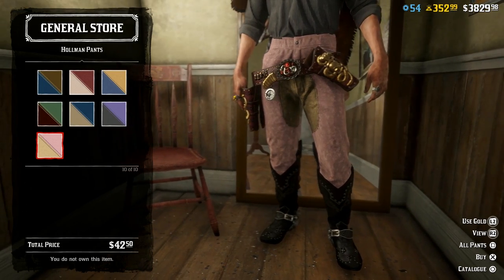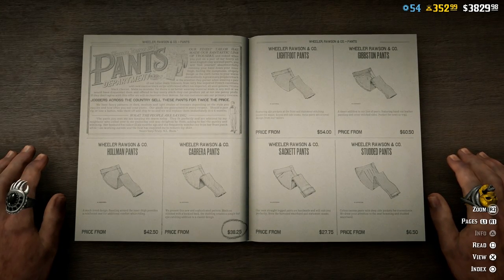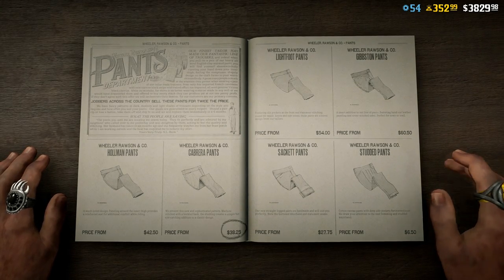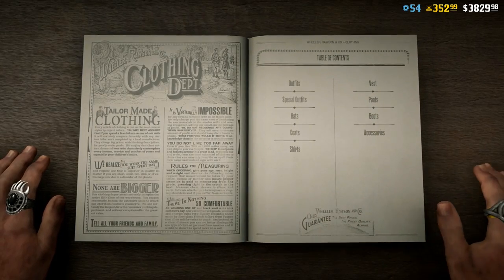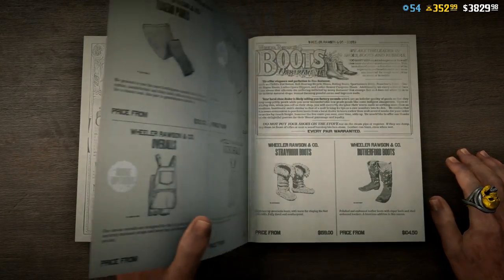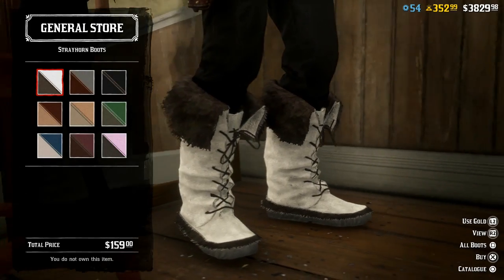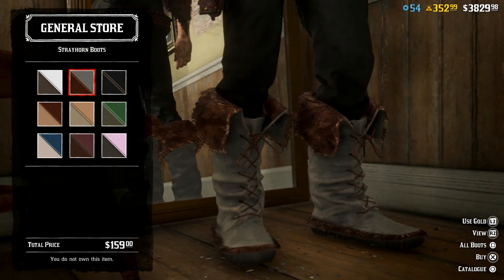Oh yeah I'm going for those pink ones — my style! I know the Cabrera pants were in here before but it looks like we got maybe one new pair of pants. Boots with the fur — the whole club looking at her — because we do have new boots. These Stray Horn boots. We got some boots with the fur, ladies and gentlemen.